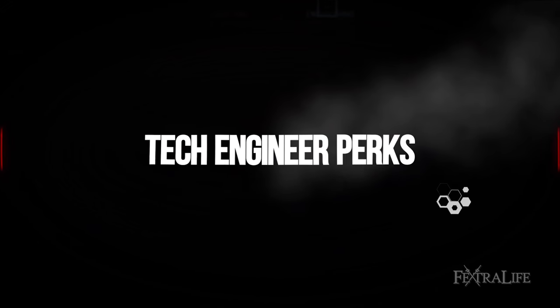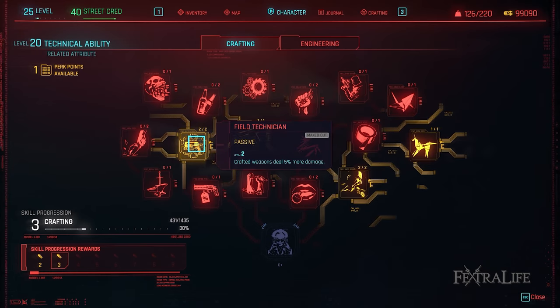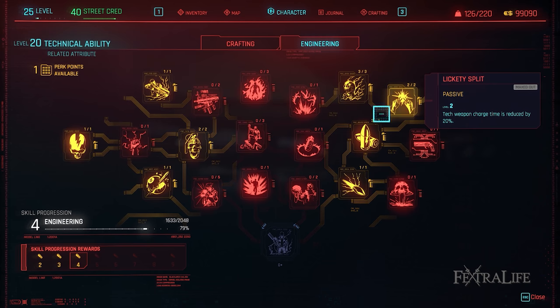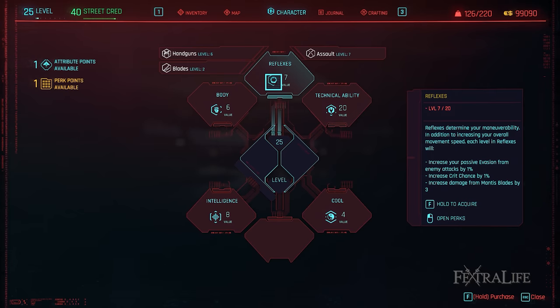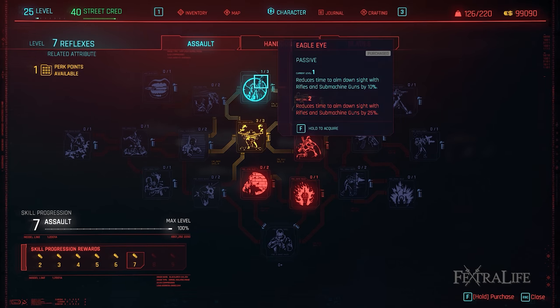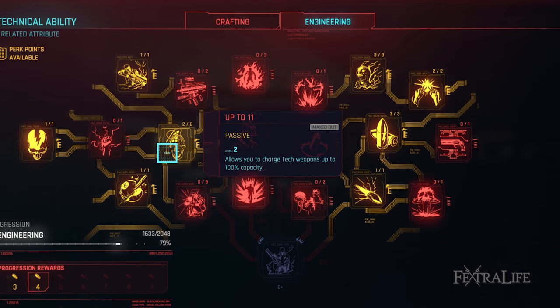In this section we'll take a look at what perks you should acquire in order to get the best performance from this build. Technical ability is our top priority and since it contains crafting and engineering perks we'll begin there. It's important to know that in many cases higher level perks are better than lower level ones, so if you haven't maxed a lower level perk out when you unlock a higher level perk you might want to come back to it later on.